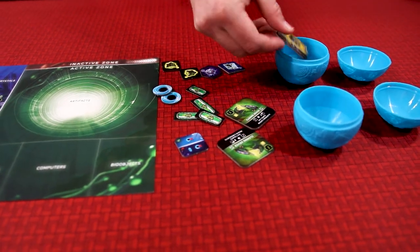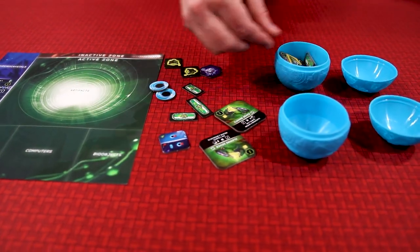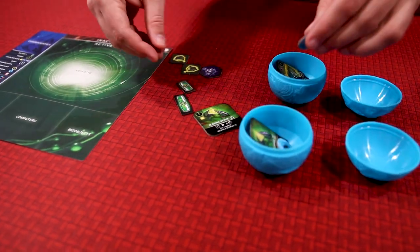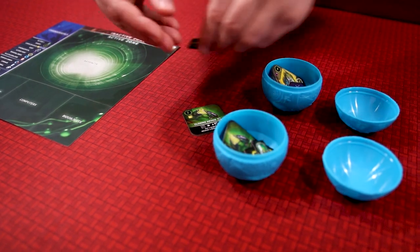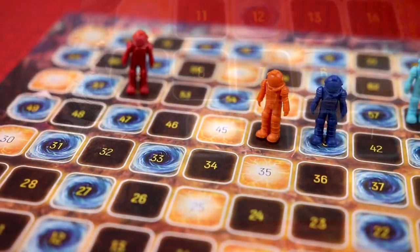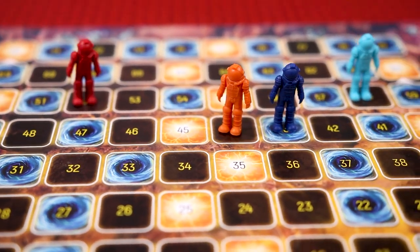At the end of their turn, the player will take all their objects and split them between their two open capsules, choosing which materials go into which capsule. Each capsule must have at least two objects, but no more than seven. Any excess objects are discarded. The game will end after 10 rounds, and at the end of the game, the player with the most points will win.